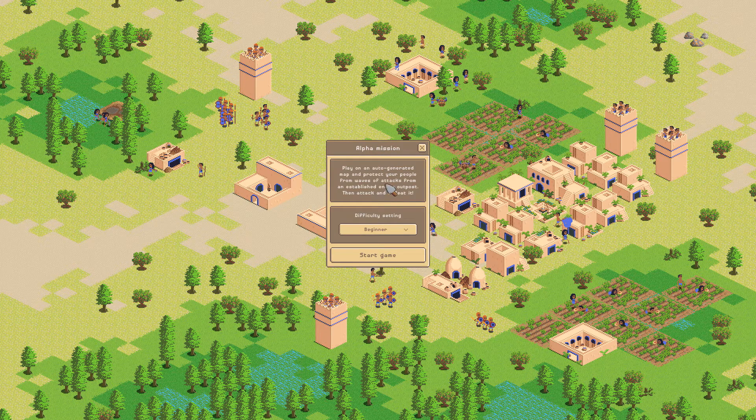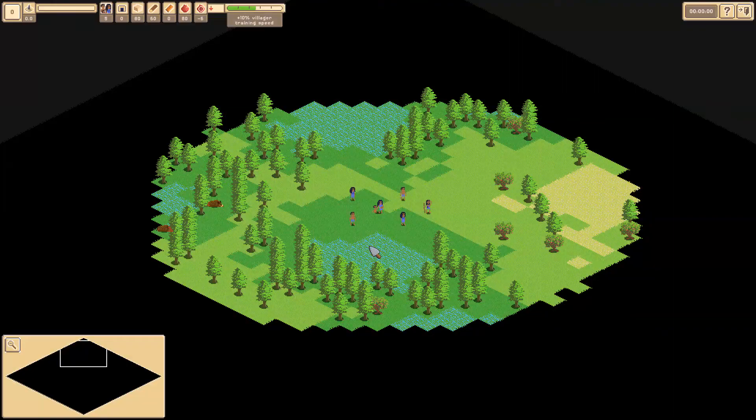So now they have an alpha mission: please generate and protect your people from waves of attacks from an established enemy outpost, then attack and defeat it.